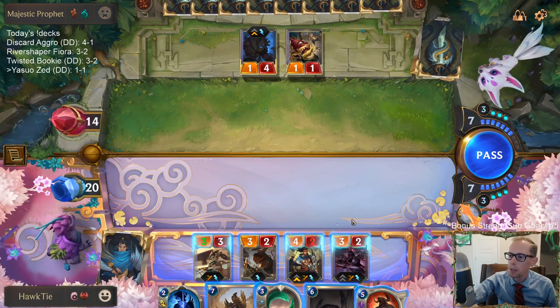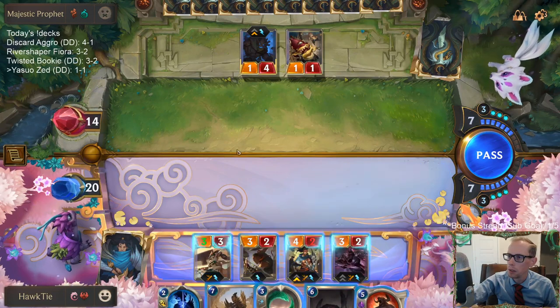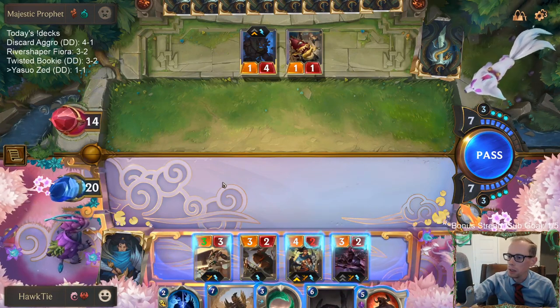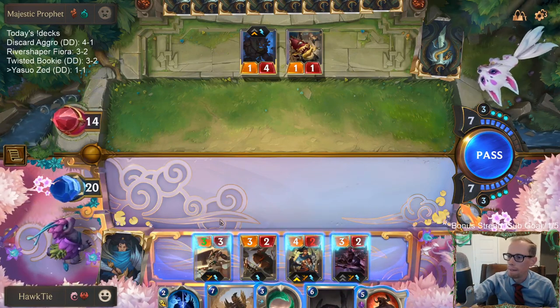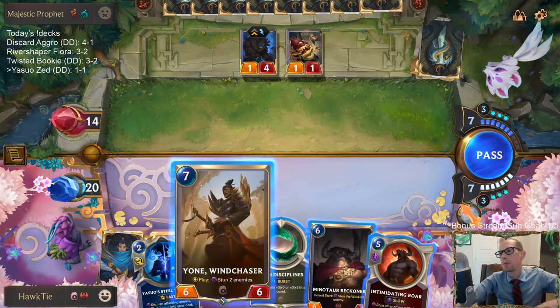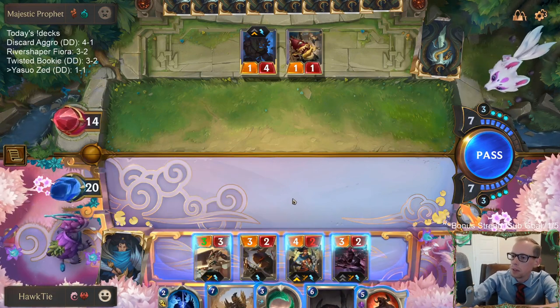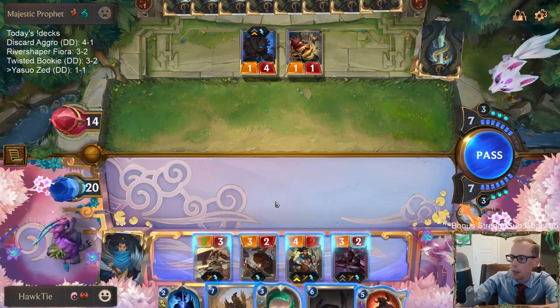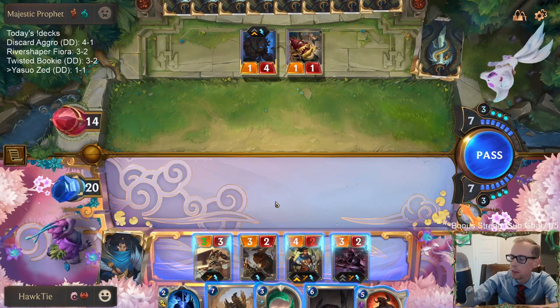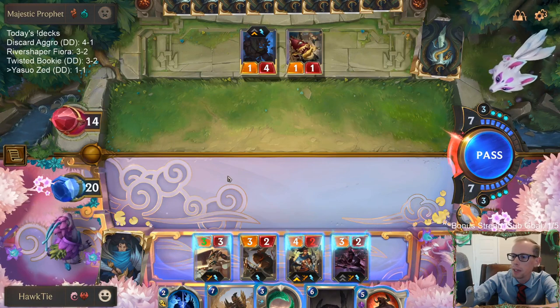I really wish I could play something first and then play Intimidating Roar. I guess I could, technically — it would have to be Twin Disciplines. Nah, that's not worth it. They've got Ruination mana — we're just going to go straight to combat.